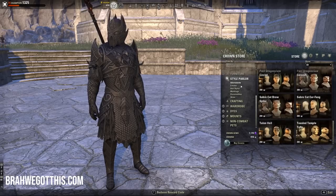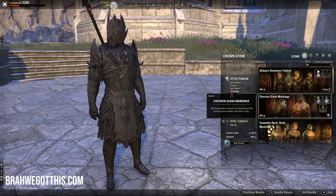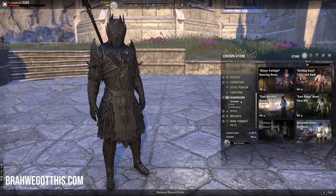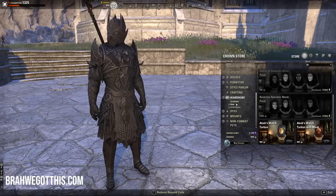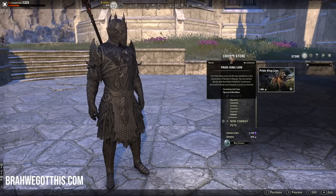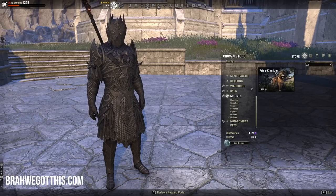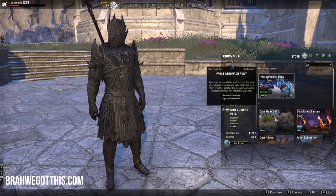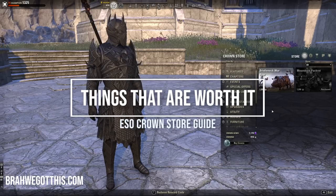Adornments, emotes, hairstyles, markings, personalities, and skins are borderline. I've bought some of these — some are actually cool and reasonably priced, like around 300 crowns, which is better than 1500. Costumes, hat styles, and outfit styles are also borderline depending on whether you want that cosmetic look. Mounts and non-combat pets are borderline — if it's a mount you want, at least you're buying it outright instead of gambling on Crown Crates. Pets though I think you really shouldn't buy, since you get so many from rewards and promotions.